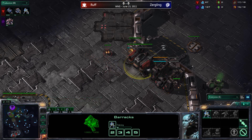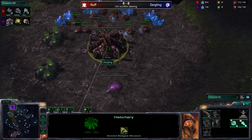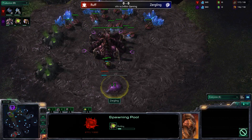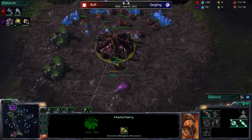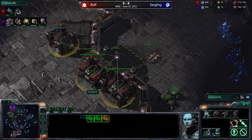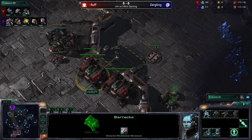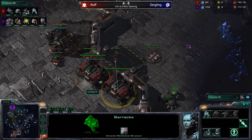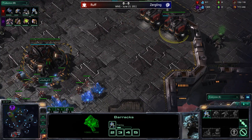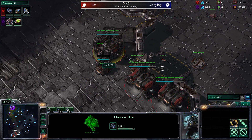Zergling actually made a few extra drones — he's up to 16 drones and is just now starting the spawning pool. Rather than going 15 hatch then 14 pool, he went 15 hatch then 16 pool. Rough is coming not only with two barracks but now has a third barracks on the way. The delayed pool and gas could hurt Zergling early. Rough is sitting at 17 over 19 food, will be supply locked briefly, but is now upgrading to an orbital command.